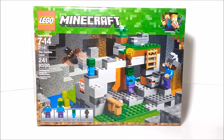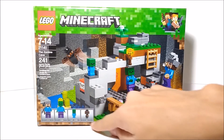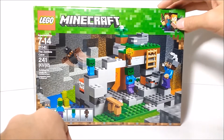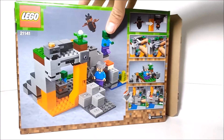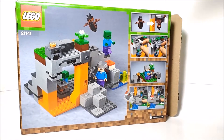This set is recommended for ages 7 to 14 and has around 241 pieces. Here on the front of the box we've got the Zombie Cave, all of the minifigures included, small figures at the bottom, and the new corner box art for LEGO Minecraft 2018. On the back it shows all of the play features and what the set looks like from behind.